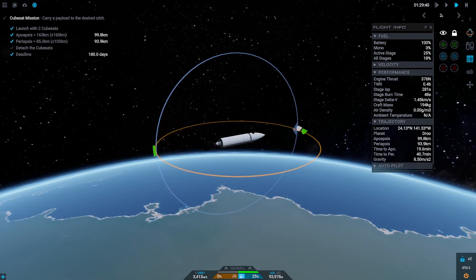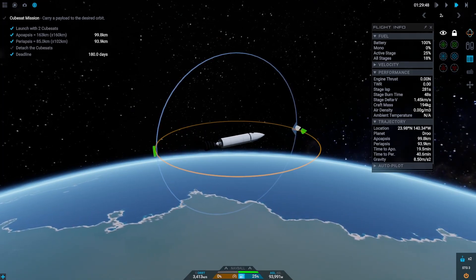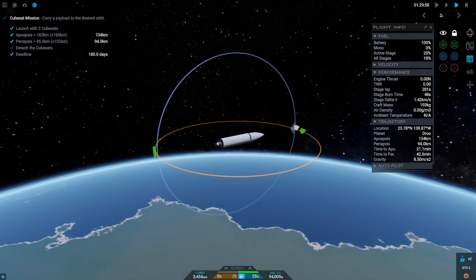The additional weight didn't hinder us from getting to orbit, so let's deploy our two CubeSats to our target orbit.